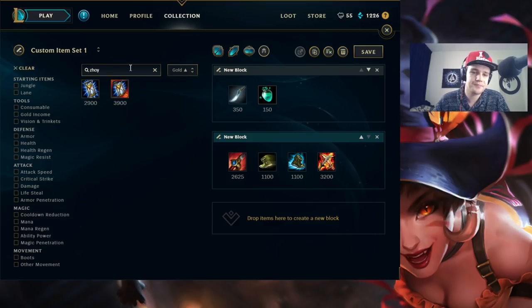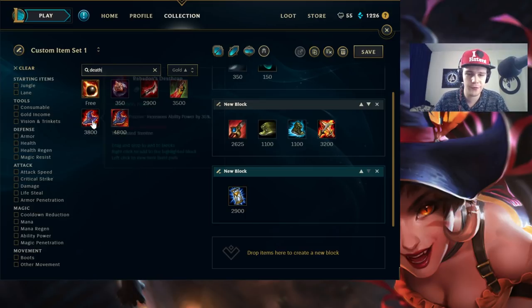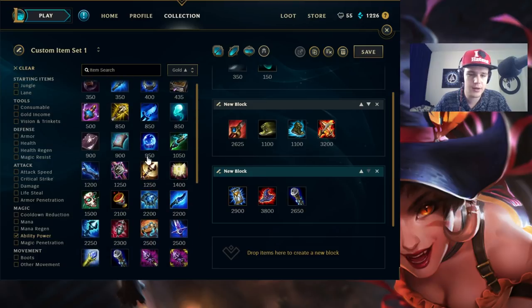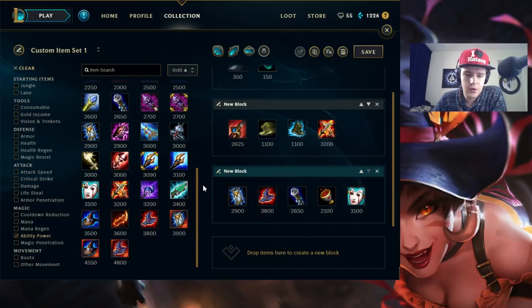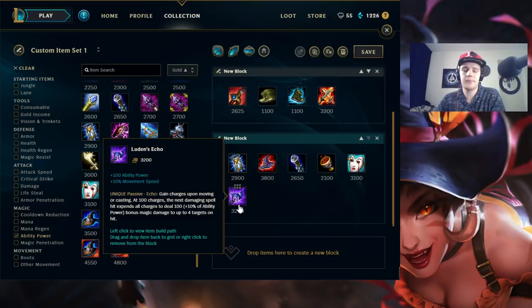After Lich Bane there are a lot of variable items. There's Zhonya's Hourglass — probably the safest item you can pick up on Nidalee right after Lich Bane in most situations. It allows you to land a spear from long range, run up, W in, Q them, one-shot a target, then press Zhonya's to make sure you don't get instantly killed. You can also go Death Cap if you're far ahead, a Void Staff, really any AP-based item. Luden's Echo is also a viable swap for the jungle item later in the game since it gives you more movement speed and ability power.